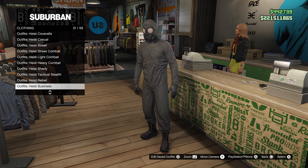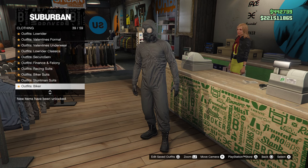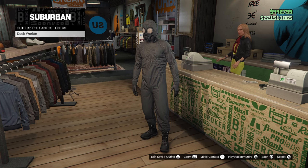As for the vest, if you don't have the trash vest, the CEO vest, or anything like that saved, you can go over to the Los Santos Tuners section and grab one of the dock worker outfits there.